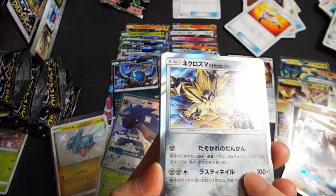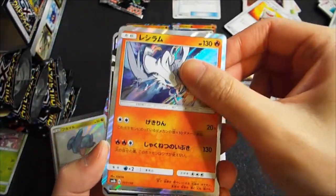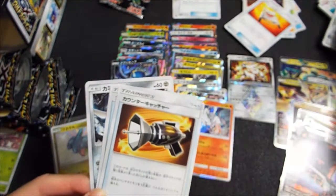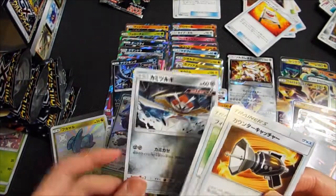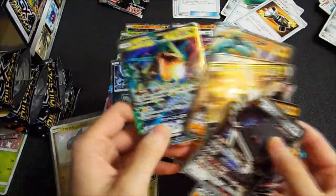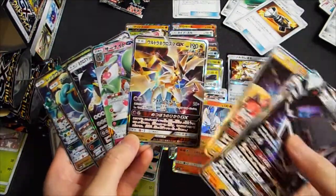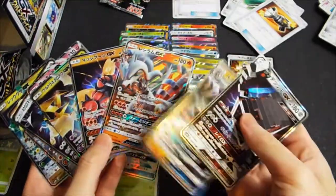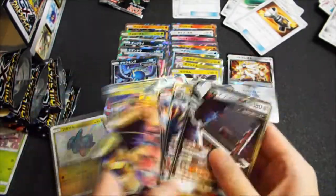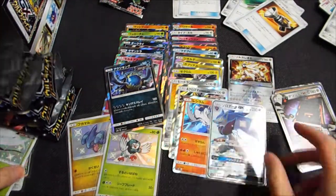This is nice — this card is like $18 in English. Reshiram. And our GX card. Countercatcher. Kamitsuruge — that's our Kartana. So our GX cards are: Rayquaza, Marshadow, Dusk Mane Necrozma, Solgaleo, Gardevoir, Ultra Necrozma, Mashiburun, Reshiram, Lycanroc, and our last one.